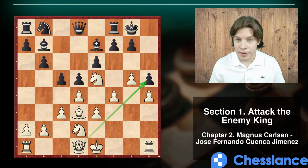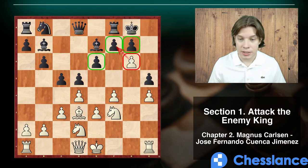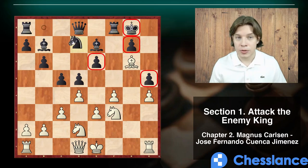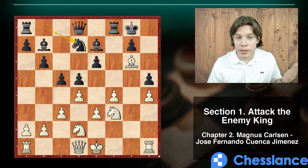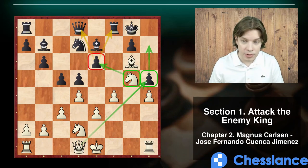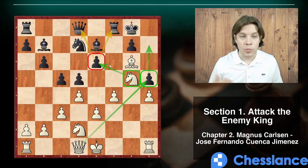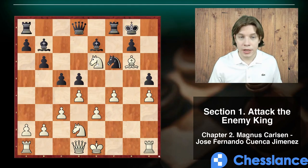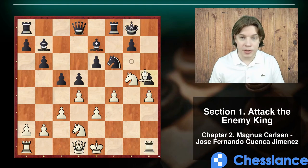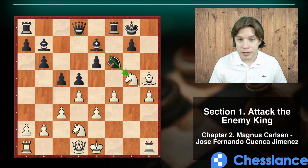Instead of h5, it's better to open up the position immediately. Magnus played g6 — he wants to destroy the pawn cover. Pawn takes, bishop takes g6 — so the king is weak, the h5 pawn is hanging. Black tries to develop their pieces; they have no counterplay and only have to defend. Knight g5, threatening to take there as well as to take on h5 with the queen and checkmate with queen h7. Here black faces material losses — they play knight f6. If you want, you can take on f6 and gain the exchange; however, Magnus played bishop h5, deciding to keep the knight on g5 so the rook may participate in the attack through the h-file.